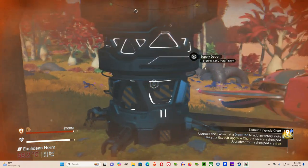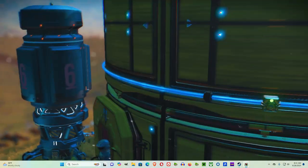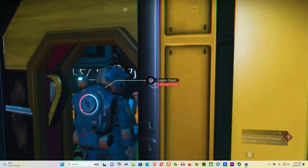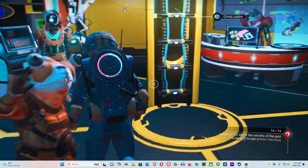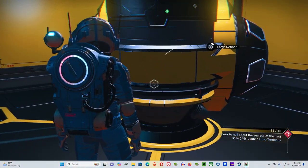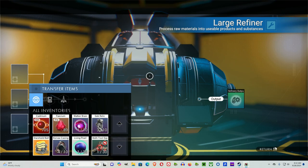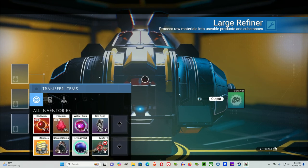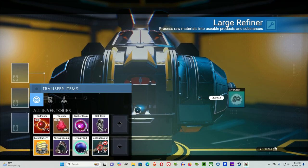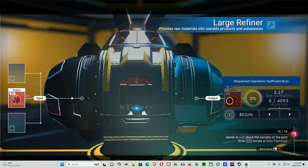Oxygen is relatively easy to get. You may need a second base to do that. There is a machine — the atmosphere harvester — that you can get oxygen from also. The first thing you need to know: the large refiner doesn't take any power, and you can get it in the expanding the base quest, or you can just go to the anomaly and get it. Oxygen gives you carbon, and oxygen and carbon are the two basic things.